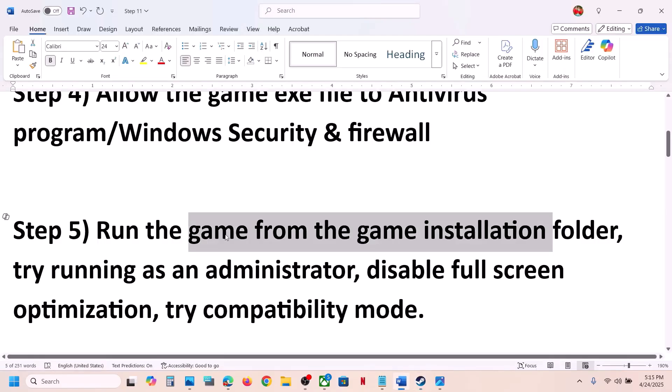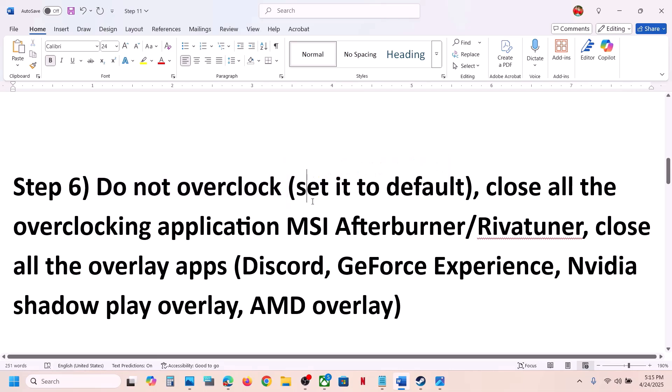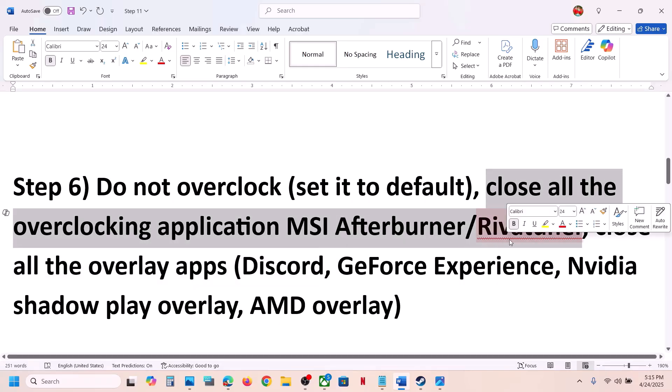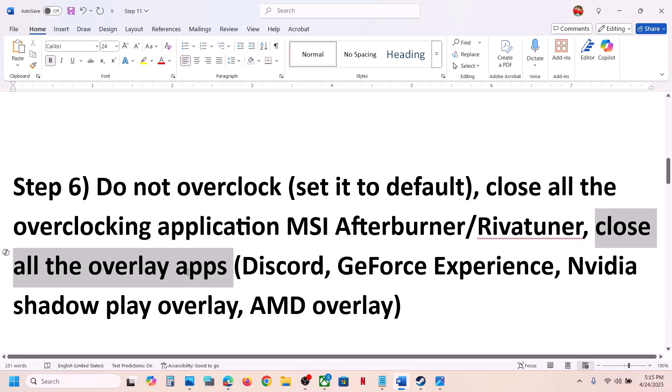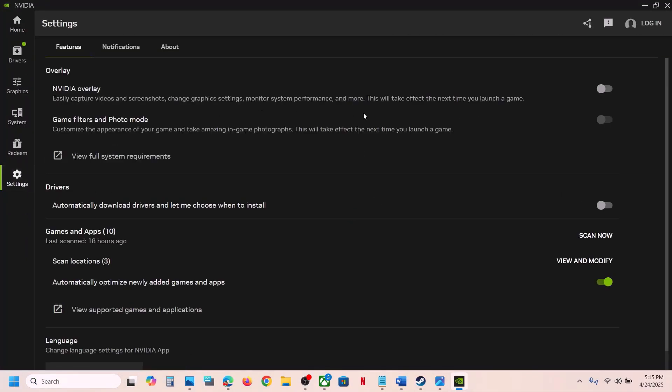The next step is to not overclock your computer. If you have overclocked your computer, set it to default and remove the overclock. If you have any overclocking application running like MSI Afterburner or RivaTuner, close them. Also, if you have any overlay application running like Discord, go to Discord settings and turn off the overlay. If you are using the Nvidia app, go to settings and turn off the Nvidia overlay.